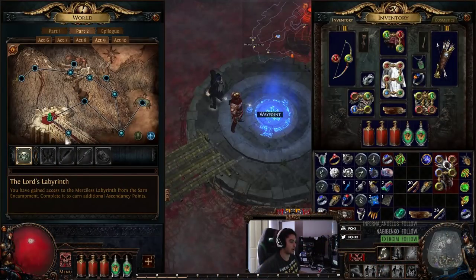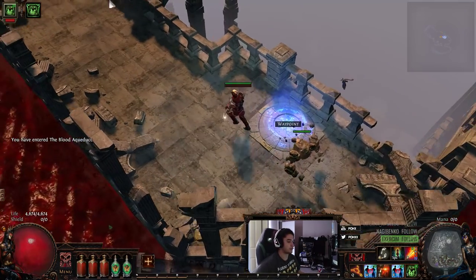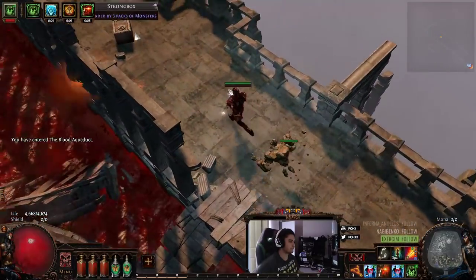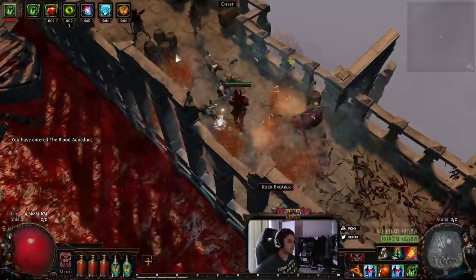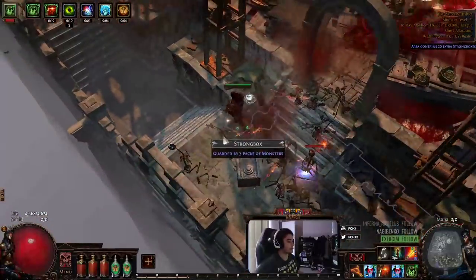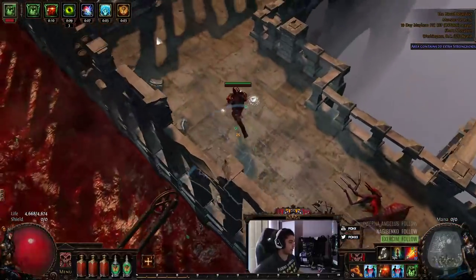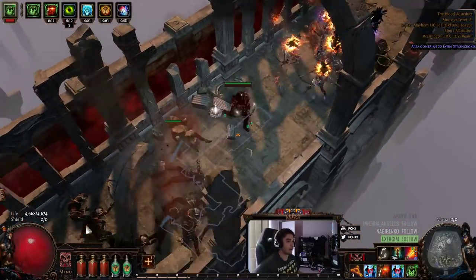Let's go ahead and jump right into a Blood Aqueduct. The reason why I like showing characters in Blood Aqueduct is for me this is kind of like the old Dried Lake. I know a lot of people go to different places but for me this is basically my Dried Lake. Now this character is solo self-found (SSF), which means I have not traded anything, nor can I trade for anything, so everything has been acquired by myself.